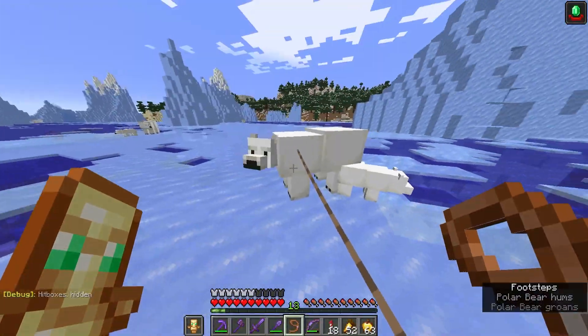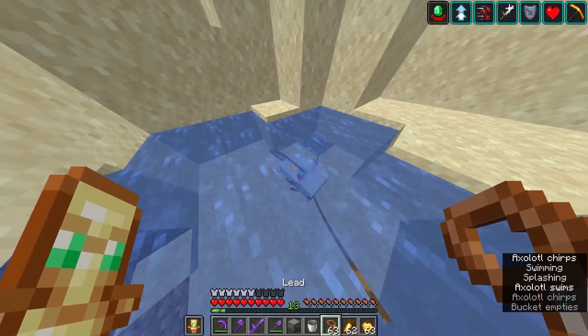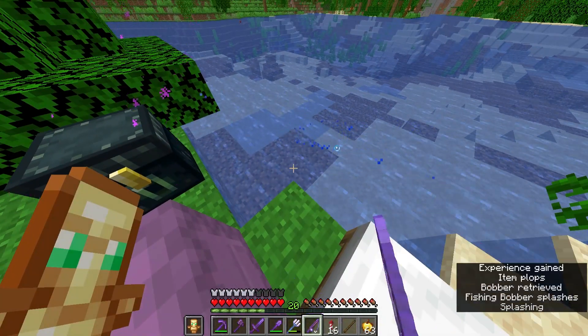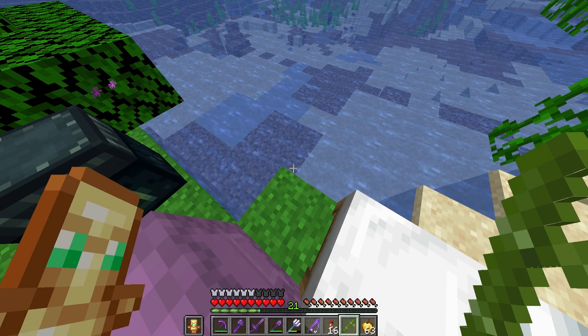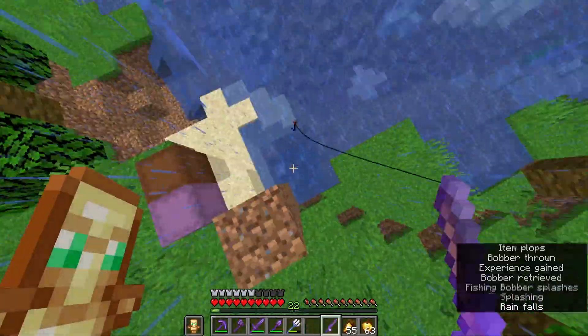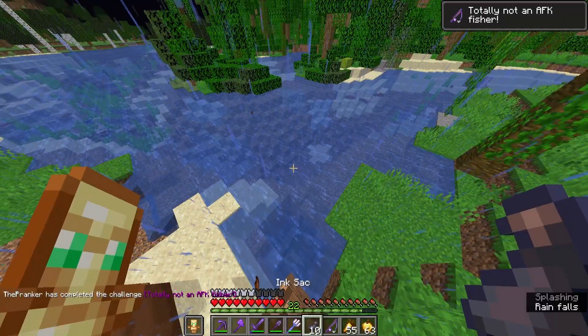There's a stack of hover fish. There's a stack of golden apples. There's a stack of cooked salmon. There's a stack of rabbit. There's a stack of cooked rabbit. So now all I have left to do is get a stack of poisonous potatoes. Finally, I've gotten a stack of every type of food, with the final one being poisonous potatoes.